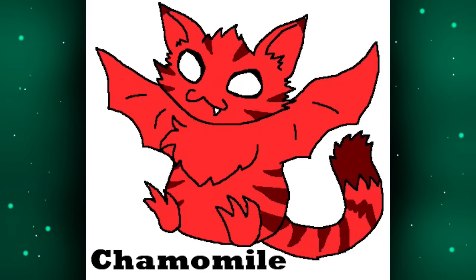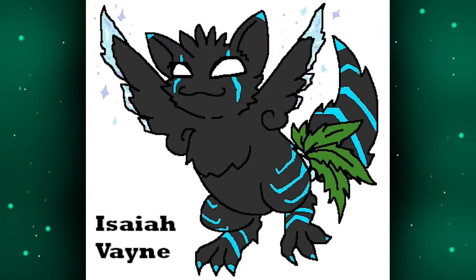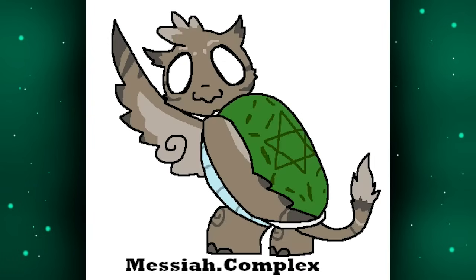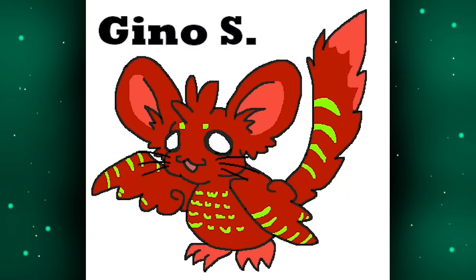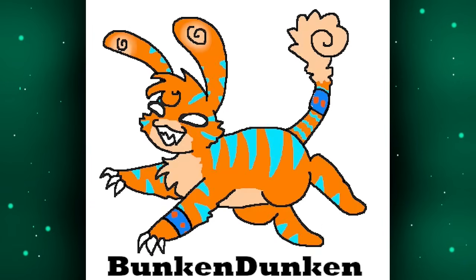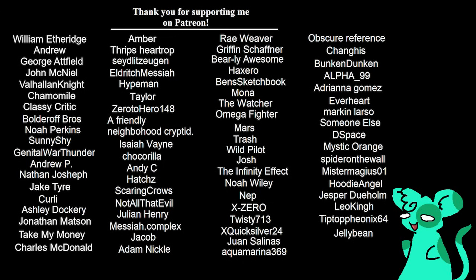Thank you to patrons: Andrew, Valhalla Knight, Chamomile, Classy Critic, Noah Perkins, Sunny Shy, Genital War Thunder, Jake, Amber, Hype Man, Isaiah, Scaring Crows, Not All That Evil, Messiah Complex, Jacob, Ben's Sketchbook, The Watcher, Omega Fighter, Trash, Wild Pilot, Josh, Geno, Twisty, Juan, Bunkin Duncan, Alpha 99, Hoodie Angel, Jesper, and Hutmutt Butt. I hope you had fun with this — just a fun little art video. I really wanted to do this, and now it is here. I love Dot, I think she's great. What do you think? Do you think I could have gone more? What would you do if you were over-designing a character? I would love to see people going ham with designing characters — leave all thoughts and opinions in the comments below. I'll see you in the next one. Bye bye.